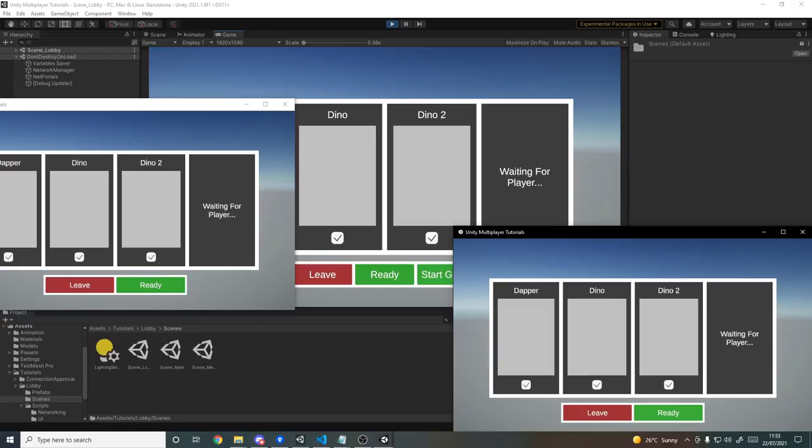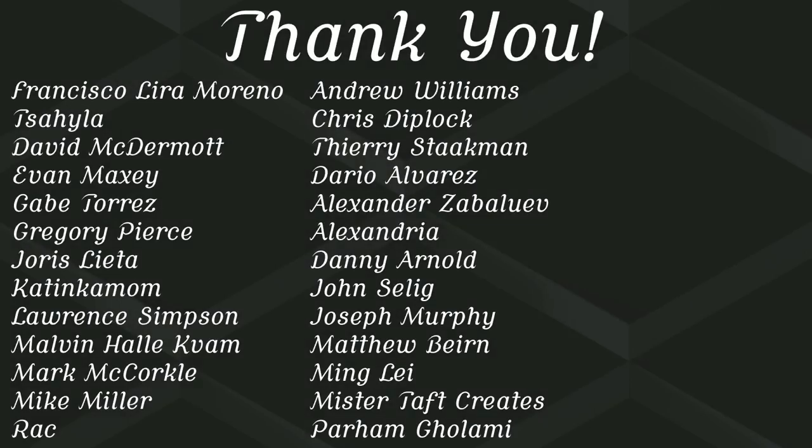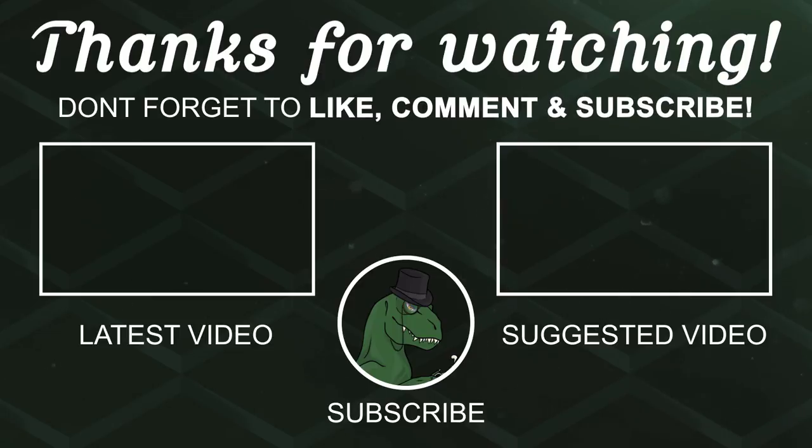That's it for this tutorial — I hope you enjoyed it and found it useful. The net portal boilerplate is on GitHub and also in the Boss Room sample. Let me know in the comments what you want to see next. Thanks as always for watching — and a special thanks to my Patreons. If you'd like to support the channel, the Patreon link is below, along with links to Twitch, Twitter, and Discord. See you in the next one!